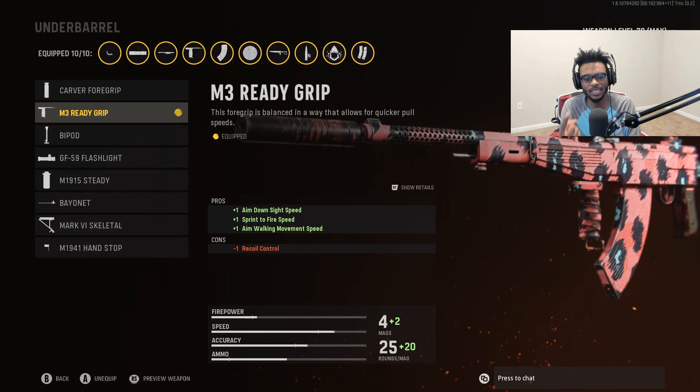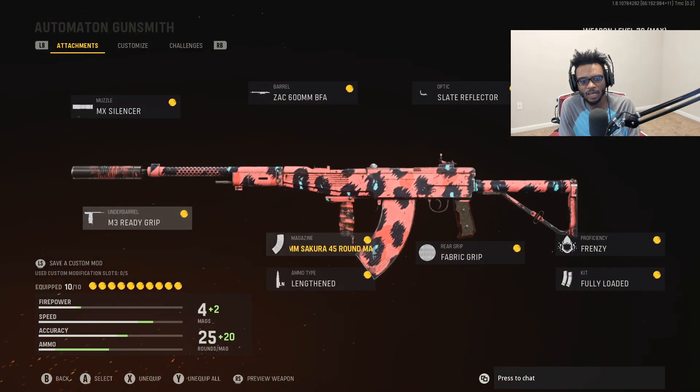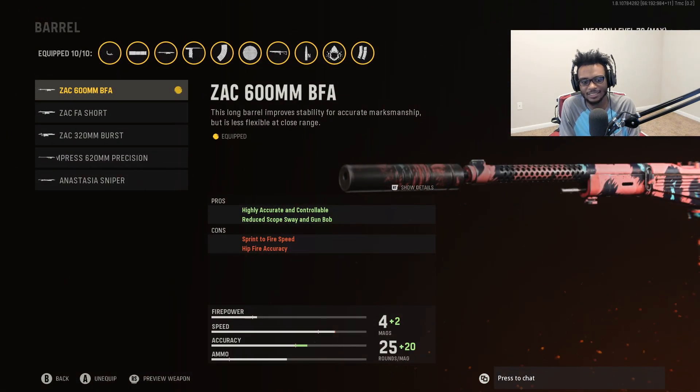For the underbarrel we're gonna throw on the M3 Ready Grip — so we have increased aim down sight speed, sprint to fire speed, as well as aim walking movement speed. Overall a fantastic attachment to run on a low recoil weapon to make it a little bit easier to use at those close to medium ranges, because we don't need that much additional recoil control. For the barrel we're gonna run the Fir Zac barrel because it allows highly accurate and controllable shots as well as reduced scope sway and gun bob.